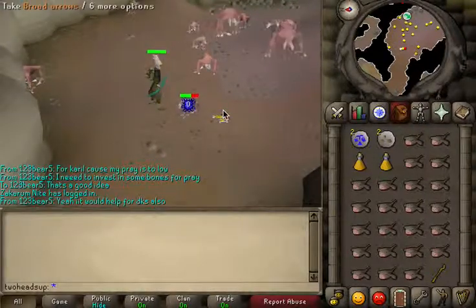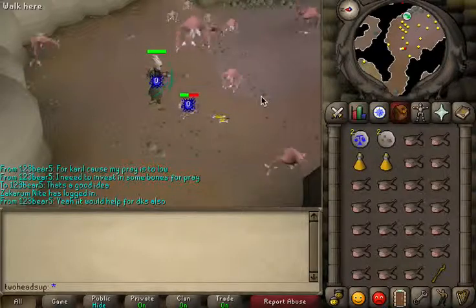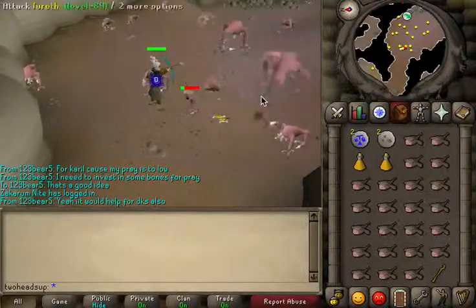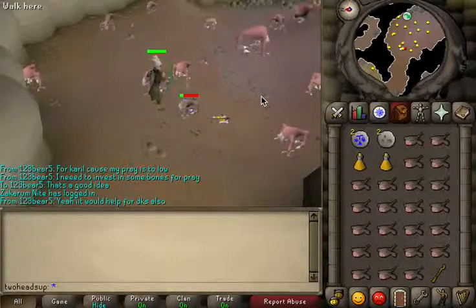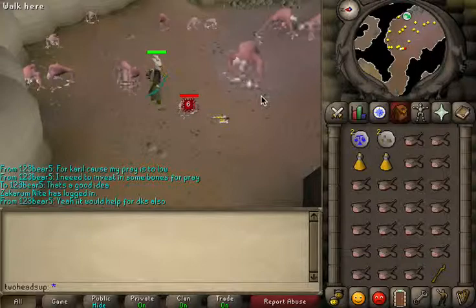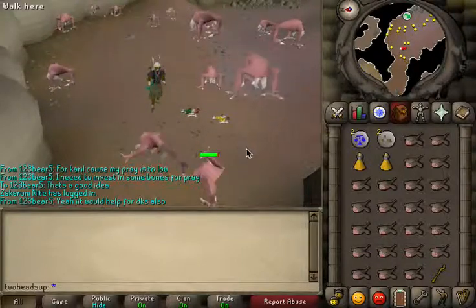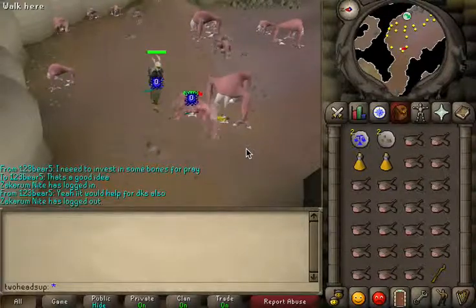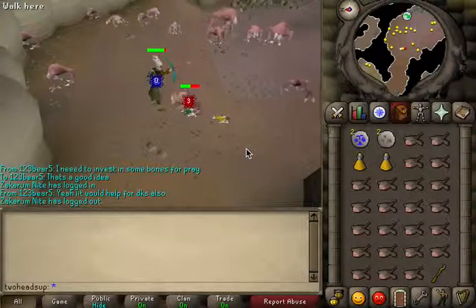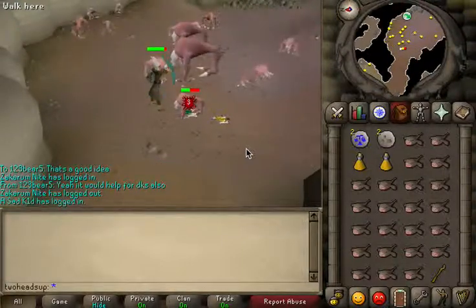You kill them relatively fast with range. I've got 92 range, but that doesn't take too much time or money to get up to 92. If you've got the extra money to do it, I encourage you to get that range up. Turraths also drop toadflax for their herb and herb seed drops, but other than that, that's really it.